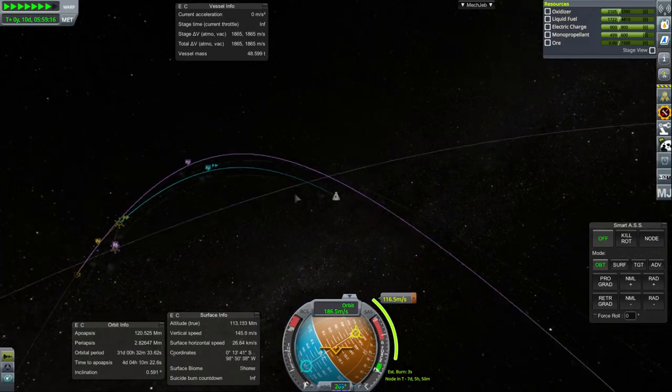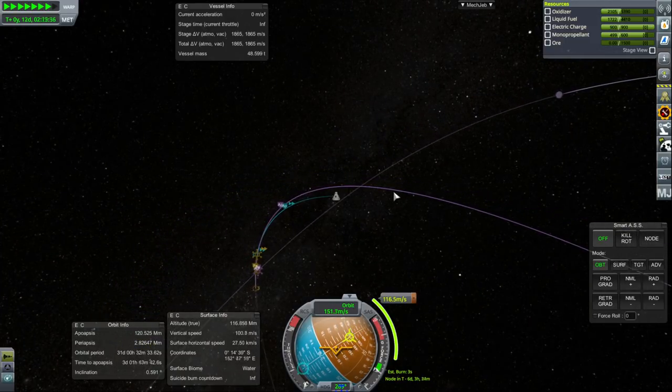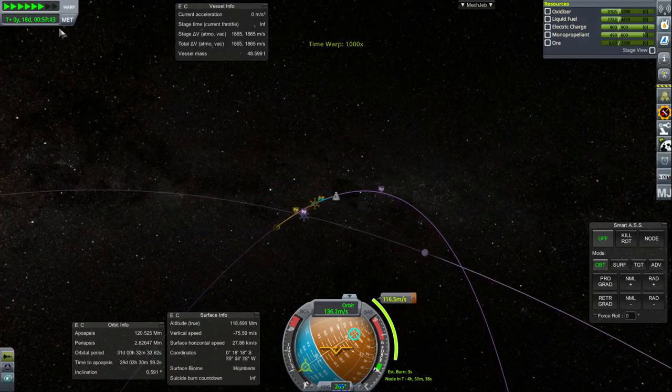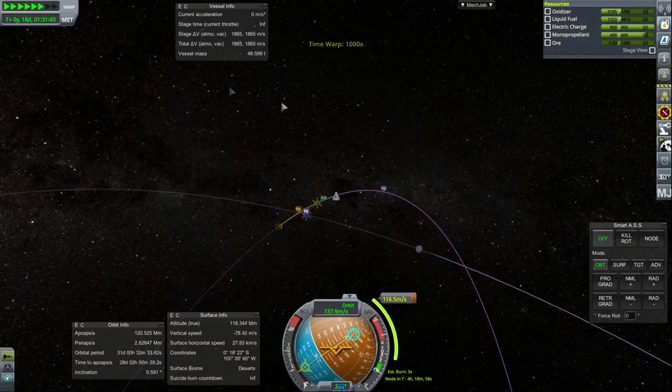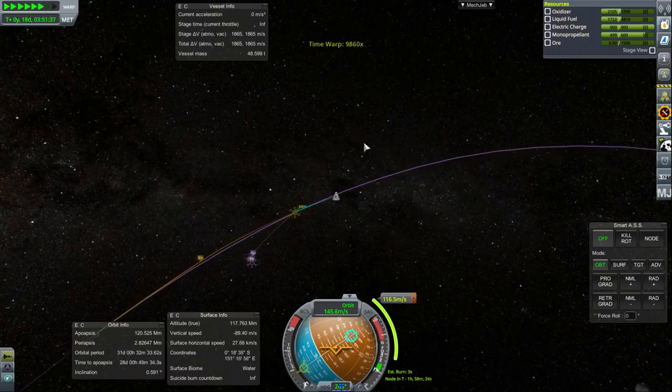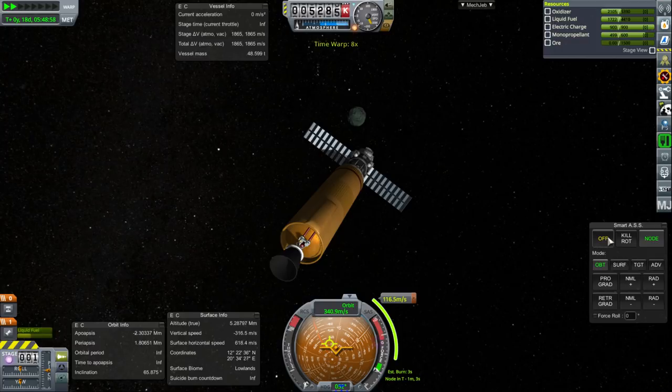It's worse than Earth's Moon — Earth's Moon you can get to in like 3-4 days. This must be 6-hour time though; maybe I'm miscalibrating this. I'm not particularly happy with the way SmartASS is turning to things, so why don't I just use SAS — point at the maneuver, RCS on.